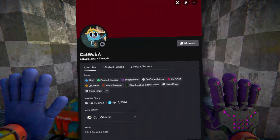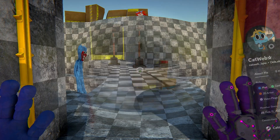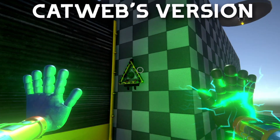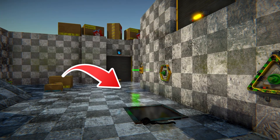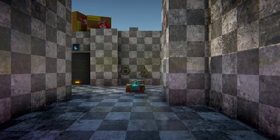I want to give a massive shoutout to catweb over on the discord for sending me their own awesome version of the project, and allowing me to use a few assets from it for this video. Thanks to them, the placeholder models have now been replaced by the actual in-game models, and I was able to use a few scripts with some small tweaks.